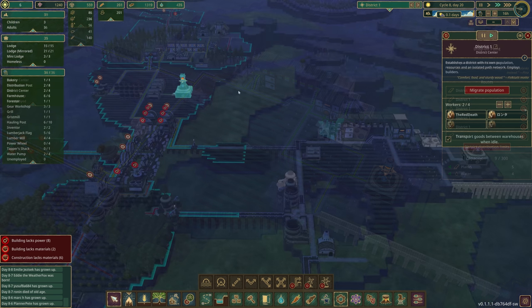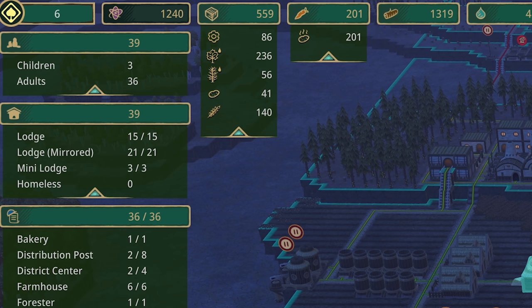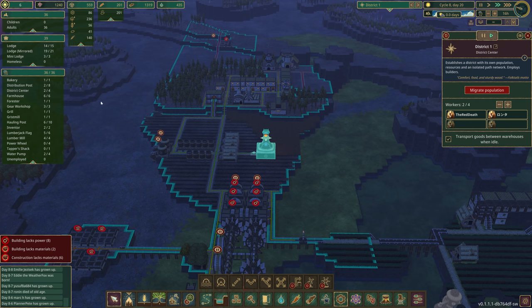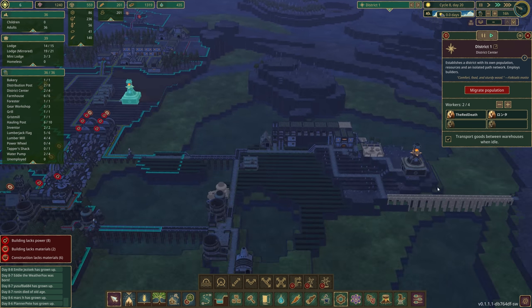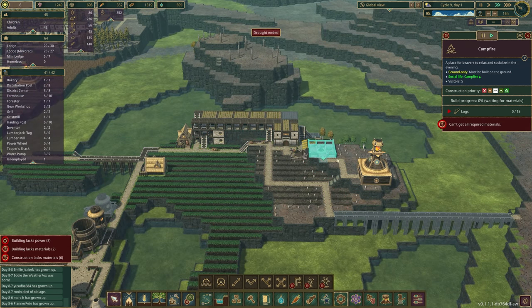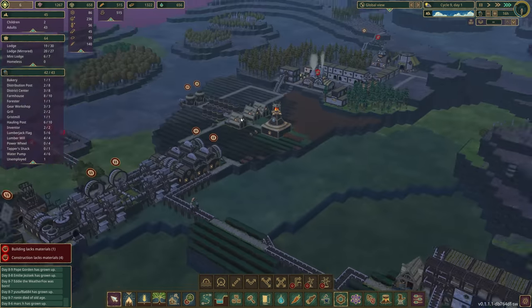We've got three children and I'm thinking we might just migrate those three children. We don't have any unemployed beavers over here so we can't really do much, but if I migrate the children over here, more will be born. Over here we're not going to get any new children because we're still not done with our campfire. We have water over here again.